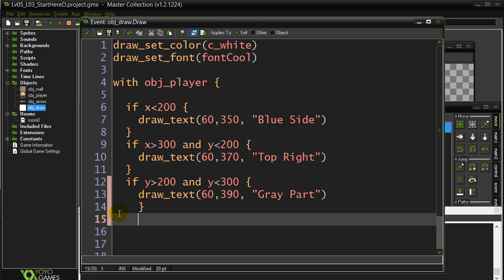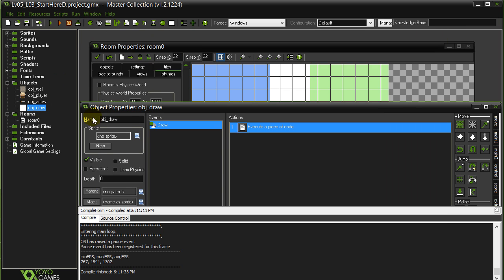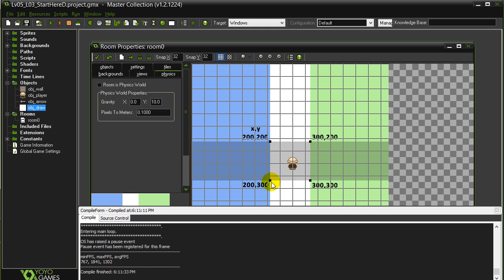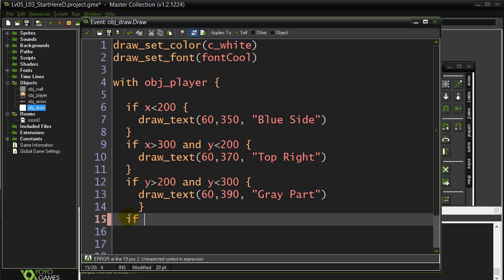One more - the last one here is: are they in the center of the screen? The center of the screen is between all these bounds. There are actually a few conditions that have to be true: you have to be bigger x than the blue, smaller x than the green, higher than that line, and lower than that line. So we really have four conditions to map out this box. If x is bigger than 200 AND x is less than 300 AND y is bigger than 200 AND y is less than 300.